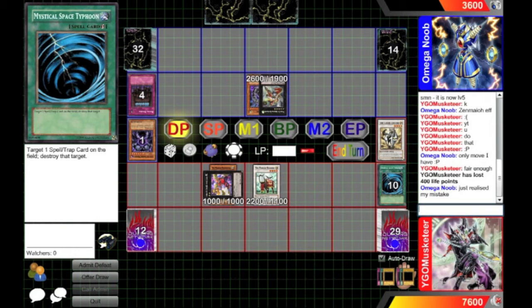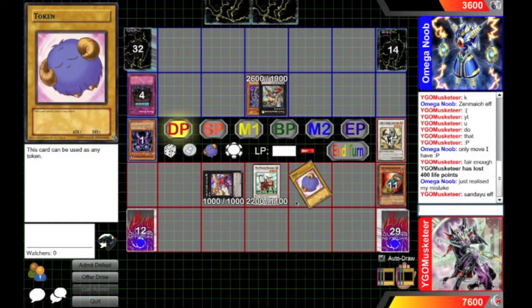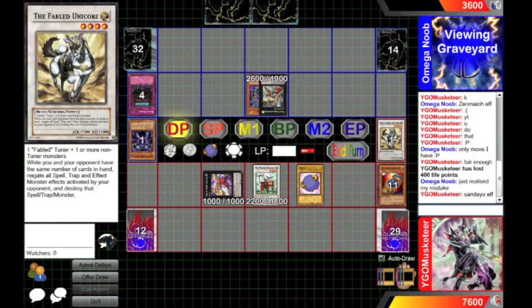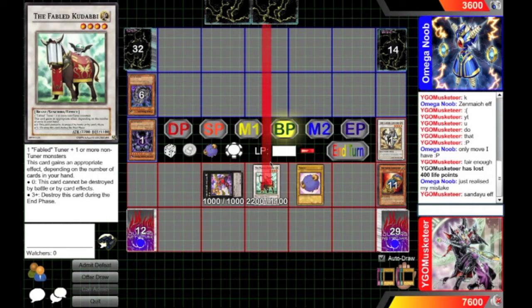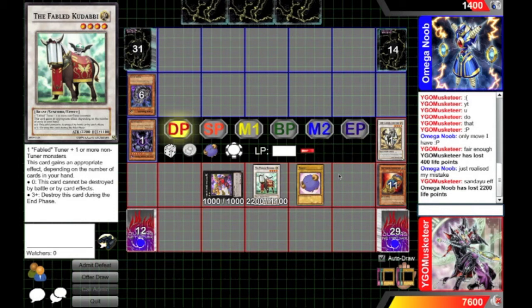Sanday U effect: detach, get token with 2,600 attack. The Unicorn control decks originally used a combination of Lockcat and the Fabled Catsif to summon one-card Unicorns, and of course Kudabi to a lesser extent. The main advantage was of course a one-card Synchro; the main disadvantage was that your opponent could Valor and Max C it to death.